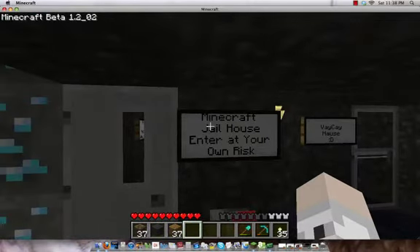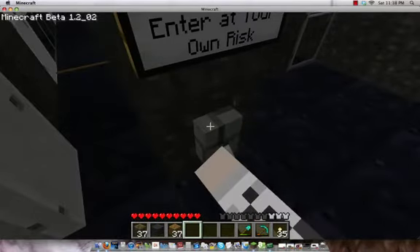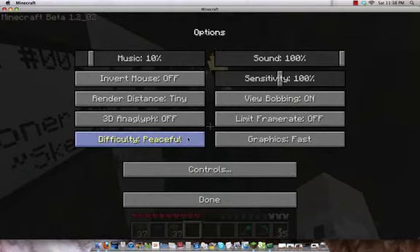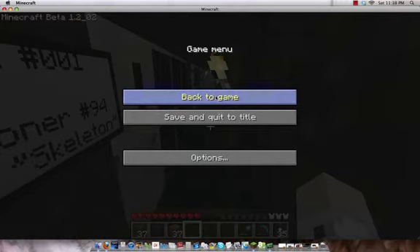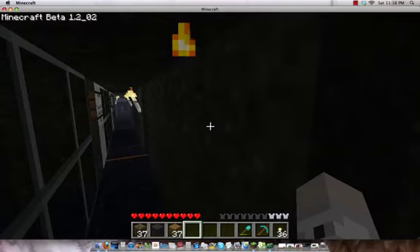Here is — oh, I like this part. This is the Minecraft jailhouse. Enter at your own risk. I do play on Peaceful; I think I mentioned that in my earlier video. So we're going to change it to Easy so you can spawn some monsters. And yes, I obviously hacked monster spawners in here. I like this little system I made.